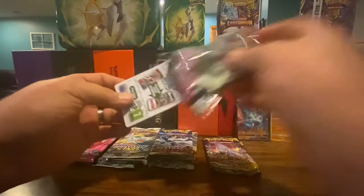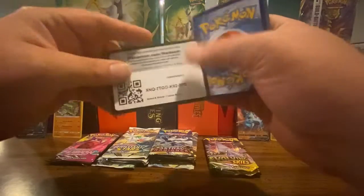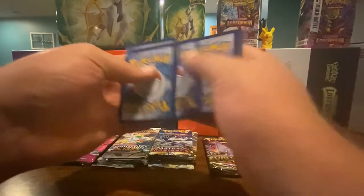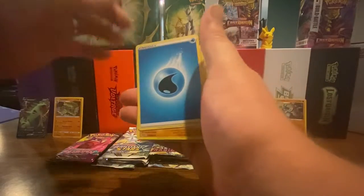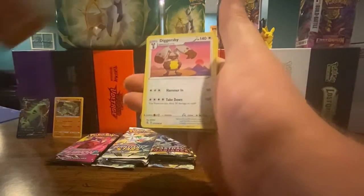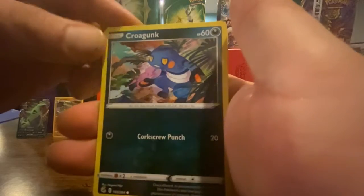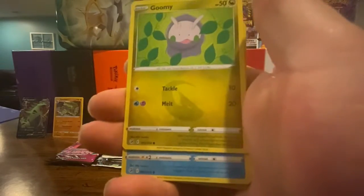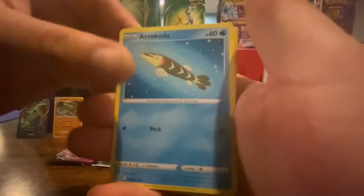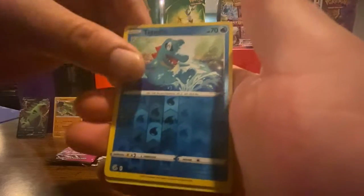I wonder if that means we're going to end up getting a Tyranitar V too, since he comes from the same set. Second Fusion Strike pack: code card, energy, Grapploct, Diggersby, Sydney, Krokorok, Panther, Gumis, Arrokuda, Snubbull, and a Totodile reverse holo. And a Galarian Corsola — non-holo.